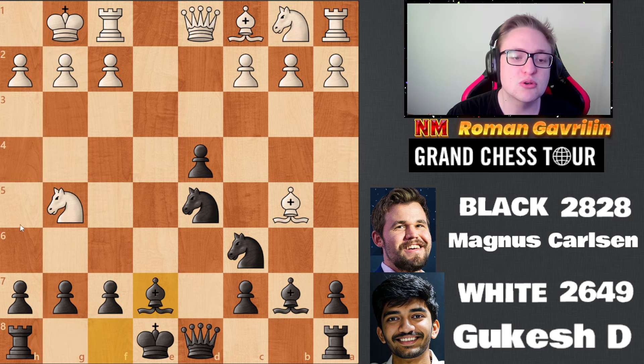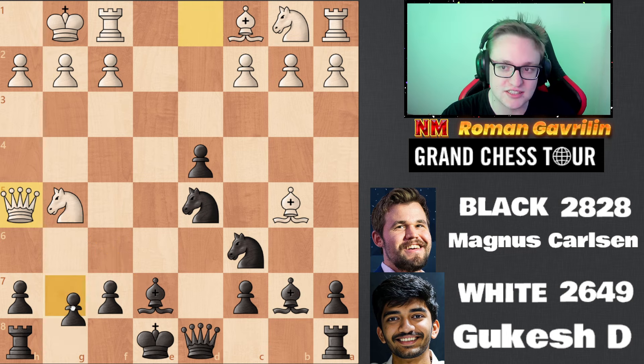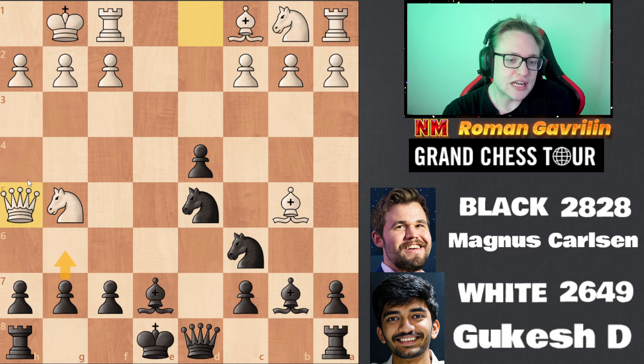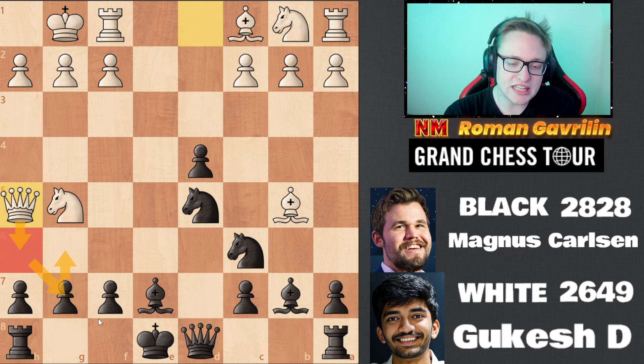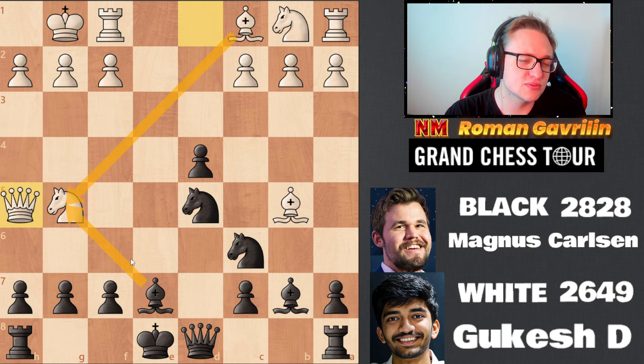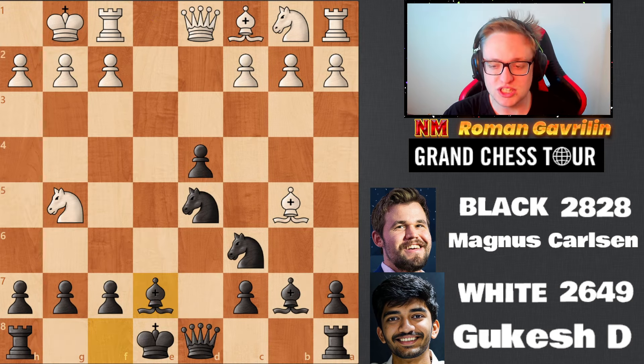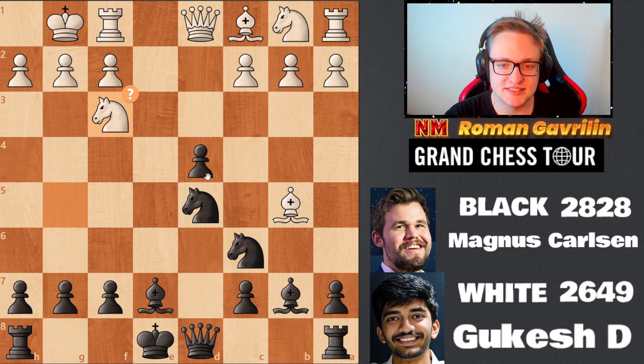Now the first mistake according to the computer — queen h5 gives white a huge advantage. Magnus has to choose between bishop g5 or g6. g6 just doesn't look great because of queen h6 and the king can't castle. Bishop g5 is another move which doesn't make a lot of sense — to give up your bishop for this knight when your king is not castled. Bishop g5 comes with tempo, attacking the queen on d8.